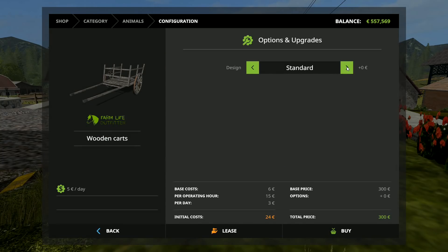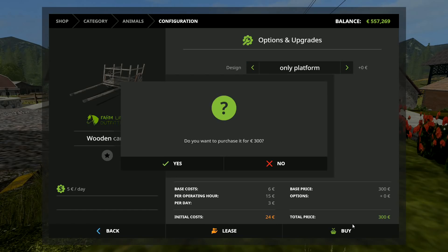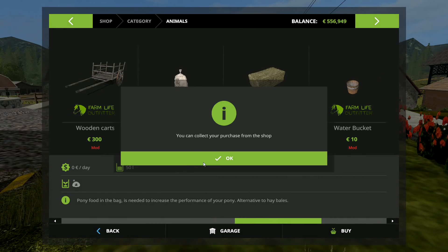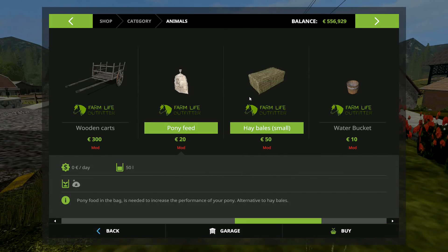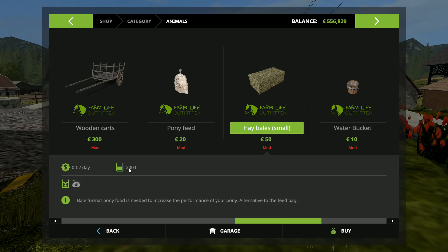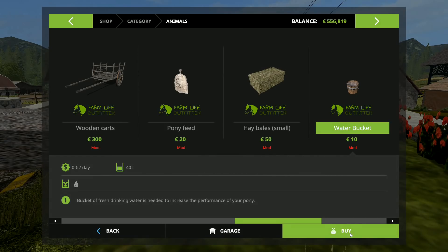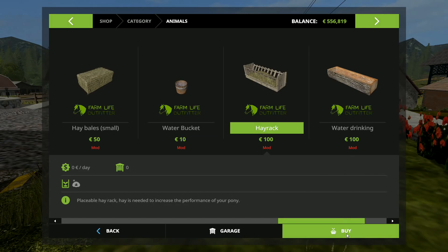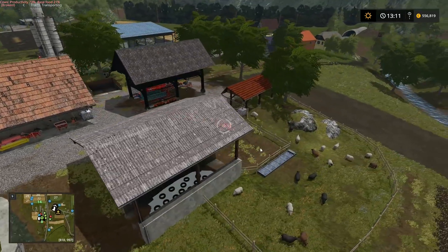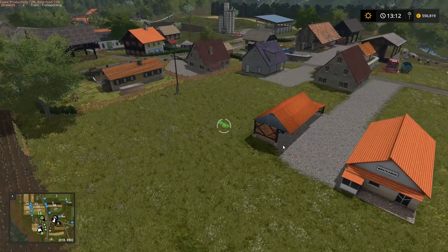Then we'll buy the wooden cart — we've got only platform and standard, so we'll buy those. We'll also buy the only platform version so we can take a look at them. We need pony feed — I'll buy two of those. I'll also buy two bales of hay so we can compare those to the bales we've made. These are 200 liters whereas the ones we made are 468 liters. We'll get a water bucket. There's also a hay rack — this one is placeable, so we've got to place this somewhere.